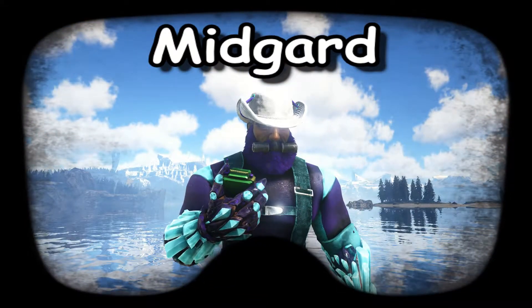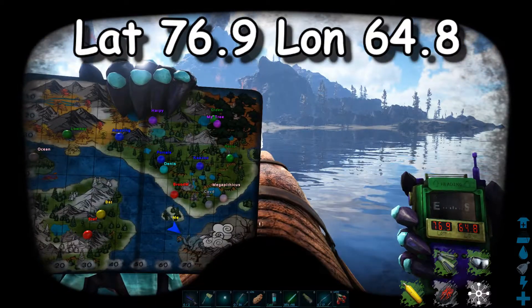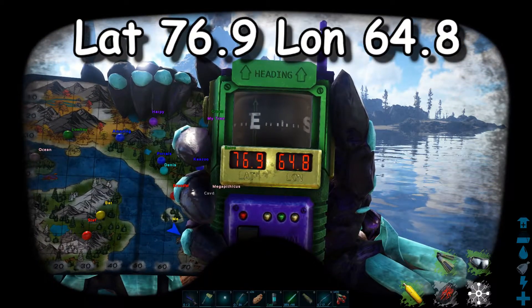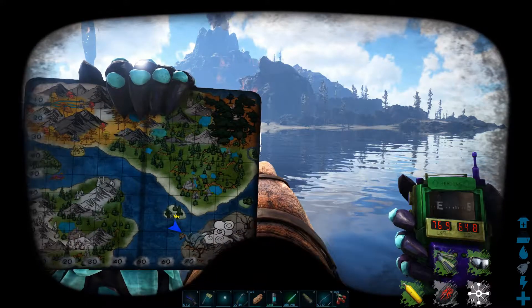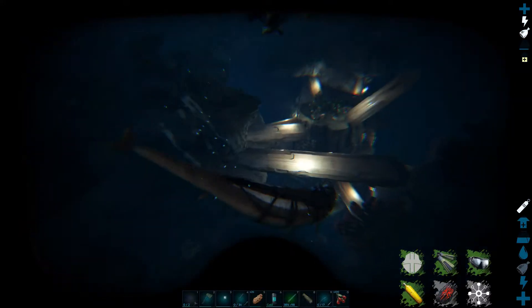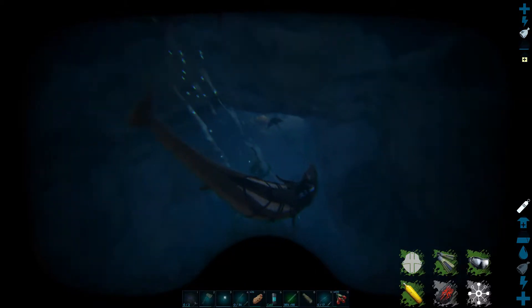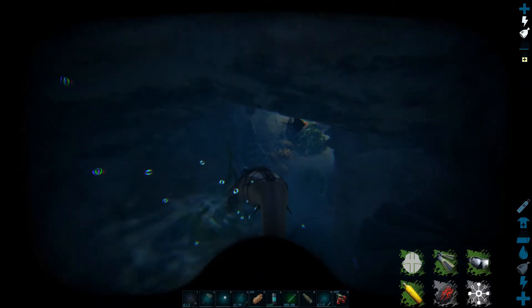Alright guys, 271 here on Fjordur. I am in Midgard and I want to show you where the Artifact of the Cunning is. I'm at latitude 76.9, longitude 64.8. This is an underwater cave, but once you get in it's not an underwater cave — the entrance to it is underwater. I'm going to use a Baryonyx in here.